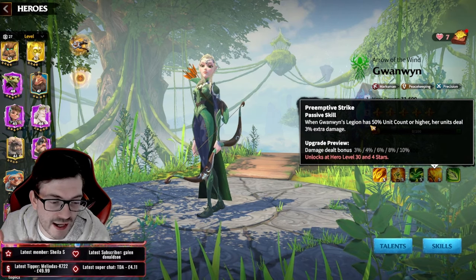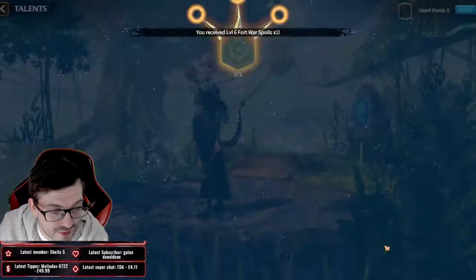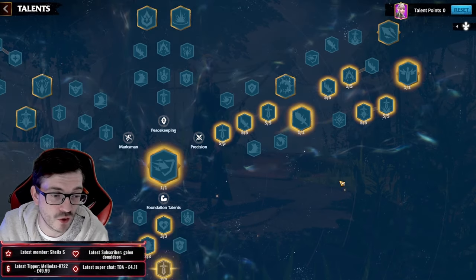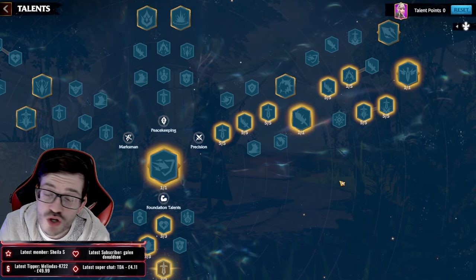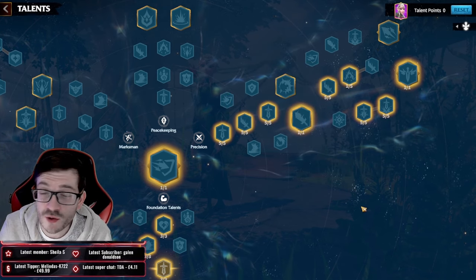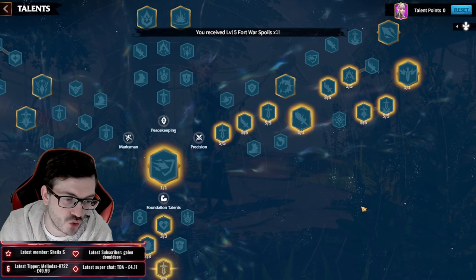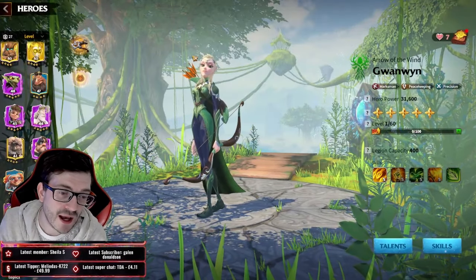Most enemies are above 50% HP so you're getting that steroid constantly, making Guan Win an excellent behemoth slayer. Her talent page uses the precision build, maxing out damage. You don't want to waste talents on counter-strike or defense when raiding — you want to kill the behemoth as fast as possible and rely on movement to dodge mechanics.